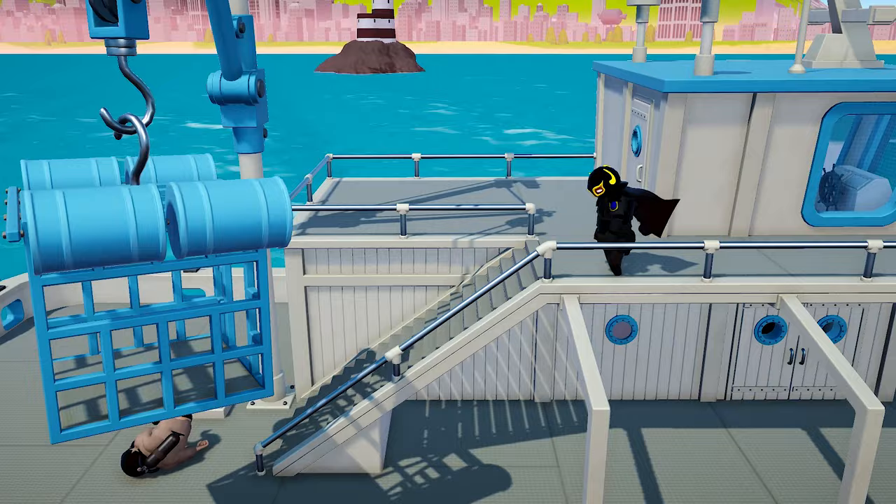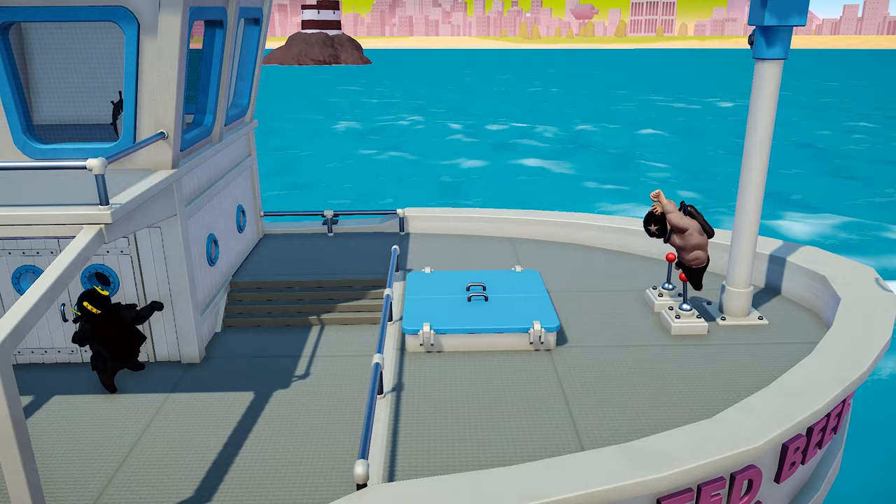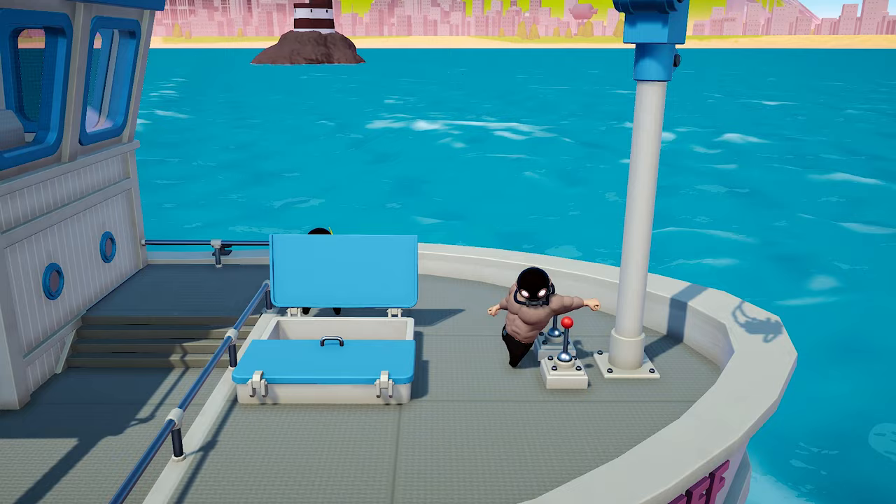Hello everybody, this is our first YouTube video and I'm very excited for that. In this video I'm gonna teach you how to use the mod menu in Gang Beasts. First things first, you're gonna need a keyboard and a mouse. I believe you can connect it to your Xbox or PS4 but I'm not entirely sure, so you're just gonna have to try. Personally I play Gang Beasts on PC so I already have a mouse and a keyboard.